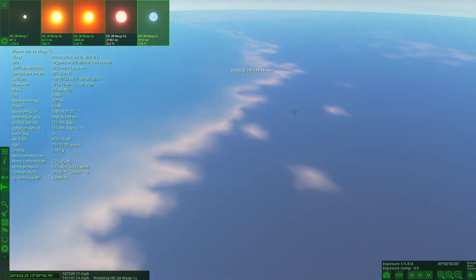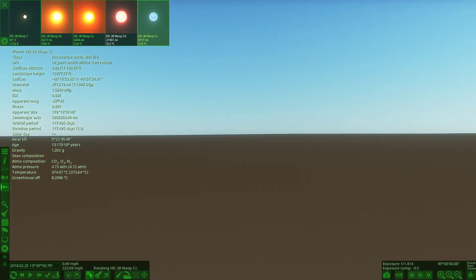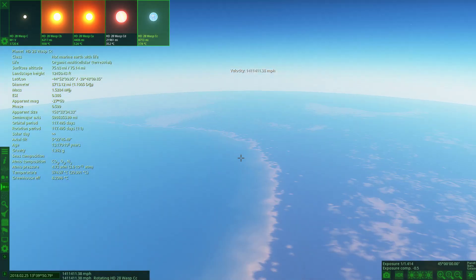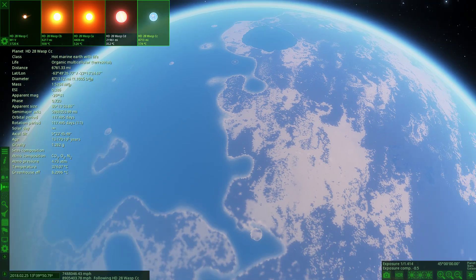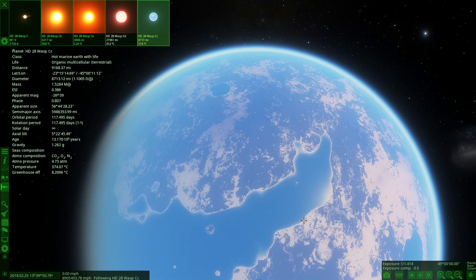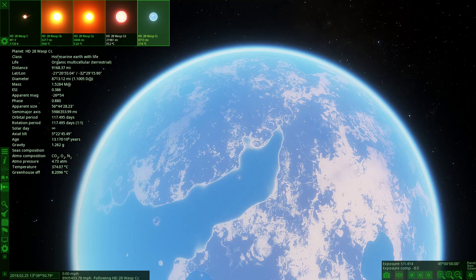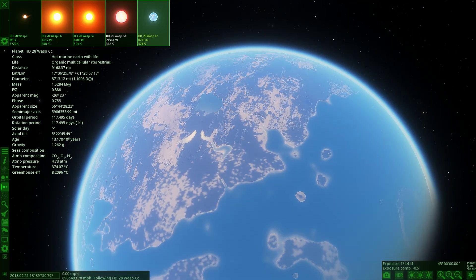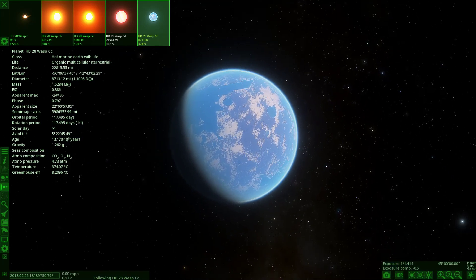Let's try to land smoothly somewhere. It's very plain at the moment with my settings turned down, but we can see some water here. This is definitely the closest thing to Earth we have found so far out of all the objects we've visited. Last episode they were all cold frozen worlds, but this is like a proper marine Earth with life. Pretty decent world — a really good find early in the episode.